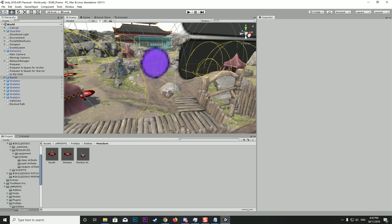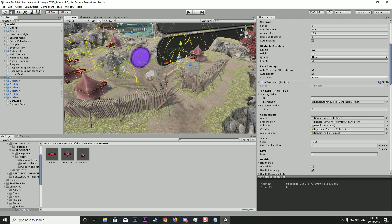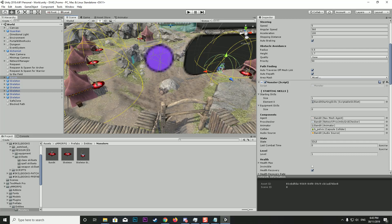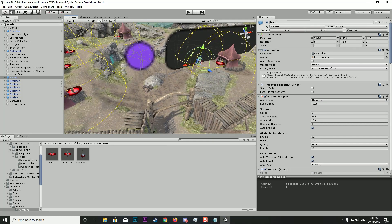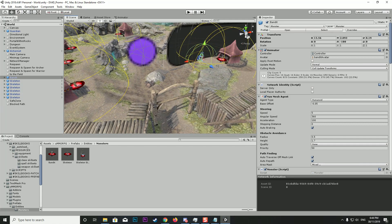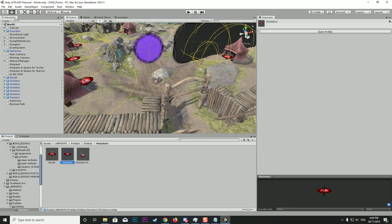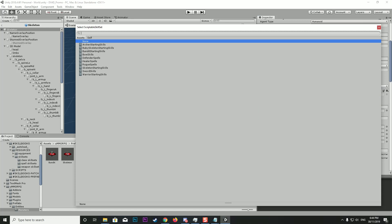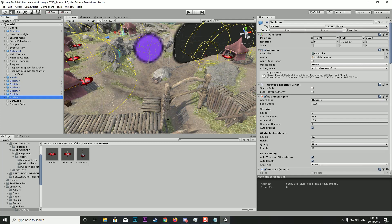Now when we come to our instance of the bandit it's got the Bandit Starting Skills in there. There is actually an issue with UMMORPG and the latest Unity versions where it'll give us an error when we start the game — something to do with editing base prefabs and the network identity not triggering in the scene. I'll show you how to fix that when it comes up. Let's also do the skeletons — click on one, open it up, add Skeleton Starting Skills. Done.